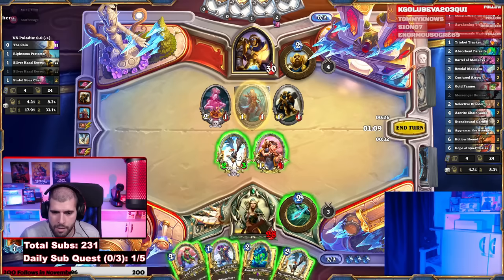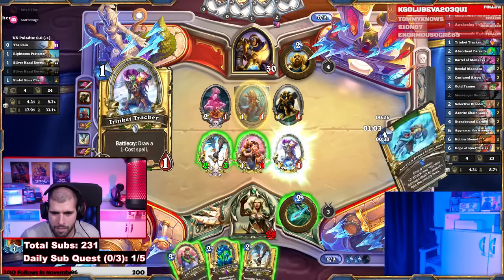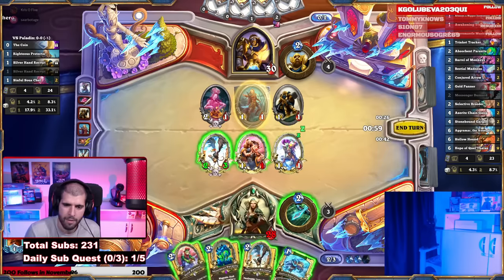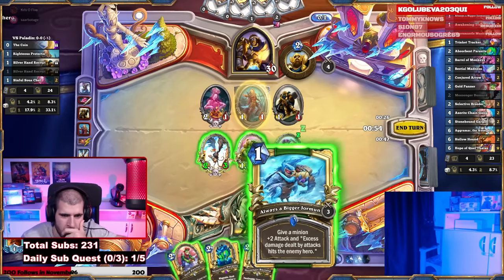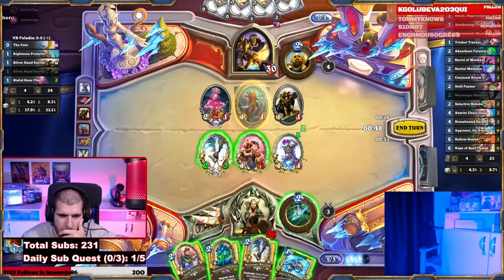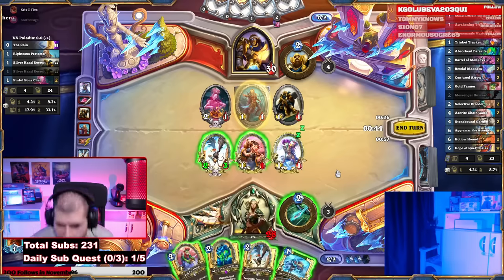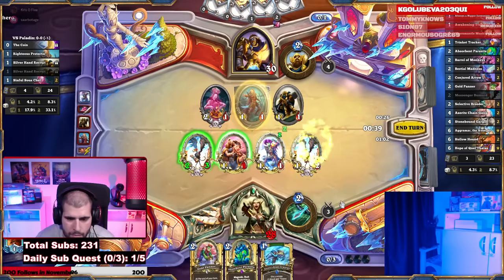Actually let's check the Trinket Tracker in this case. Let's play another Buzzard — I don't think he's going to trade it this early. And I will trade the taunt.